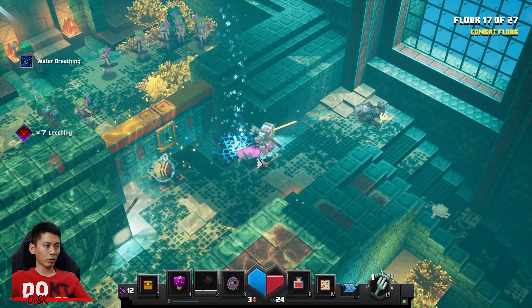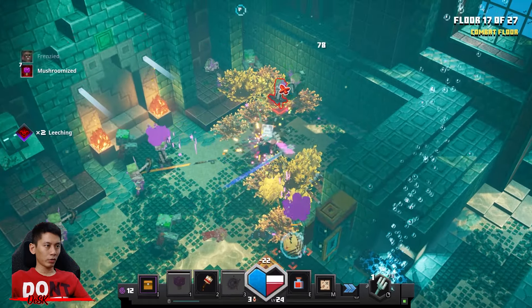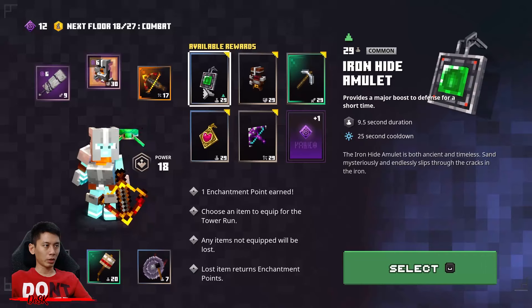Where's my key? I dropped my key. Get ready — what is that? Deathcap mushroom. Lob them up. Alright, done, let's go.